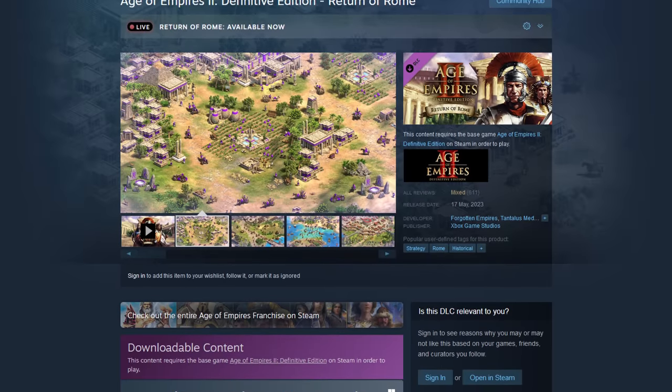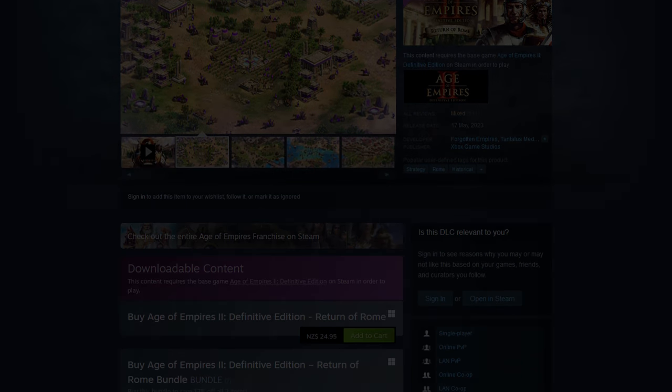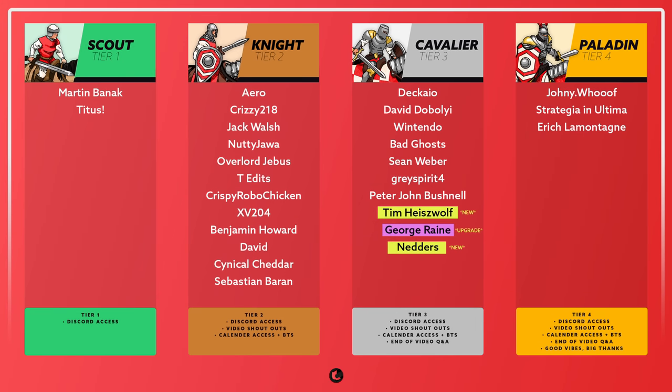Age of Empires 2 Definitive Edition Return of Rome is available now on Steam for 25 New Zealand dollars. Thank you very much for watching. If you'd like to support me and what I do here, then consider doing so either on Patreon or here via YouTube memberships. You'll join legends like Aero, Kruzy218, Jack, Nutty Jawa, Overlord Jeebus, T-Edits, Crispy Robo Chicken, XV204, Benjamin, David, Cynical Cheddar, Sebastian, Dakaio, David, Nintendo, Bad Ghosts, Sean, Grayspirit4, Peter, Tim, George, Nedders, Anma Paladins, Johnny Woof, Strategia and Eric. Thanks guys, and I'll see you all next time.